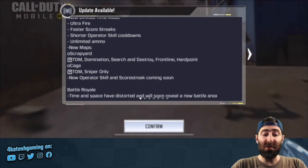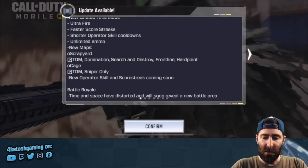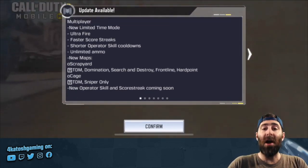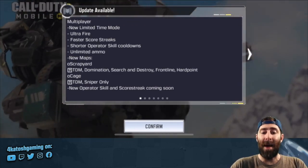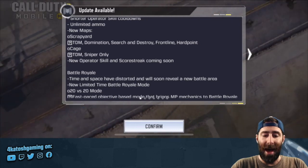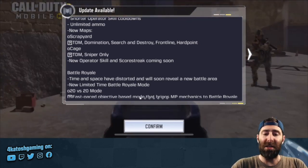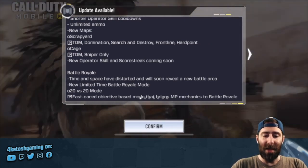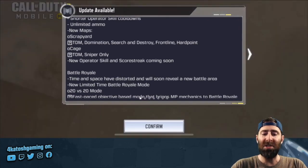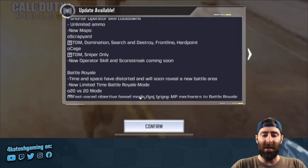New maps: Scrapyard is in, and there is also a new zombie map coming. Cage is also coming — it hasn't arrived just yet, but the new Cage map is on the way. It's listed as available in Team Deathmatch and Sniper Only, though Sniper Only isn't currently in the rotation. I'll check Team Deathmatch once we've read through these to see if Cage is actually in-game yet.